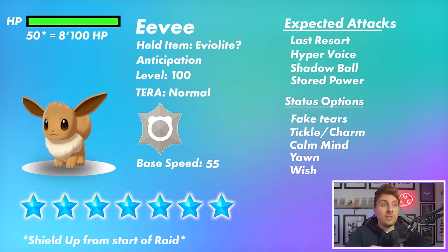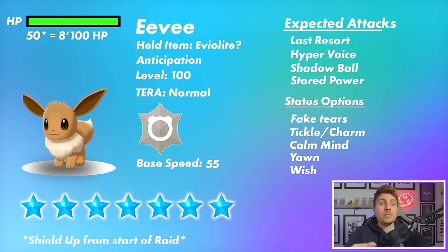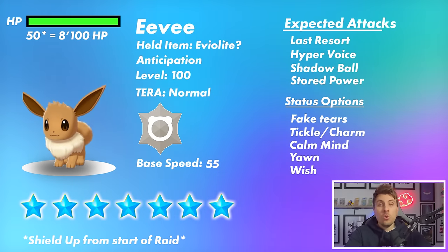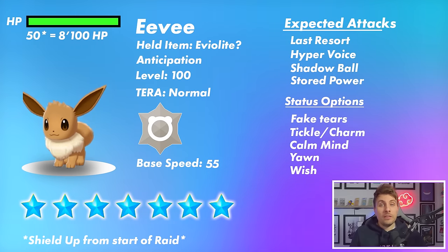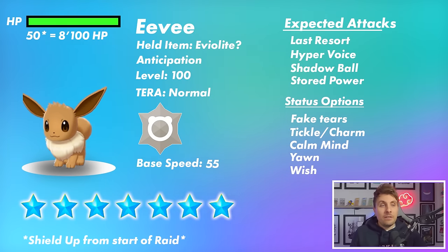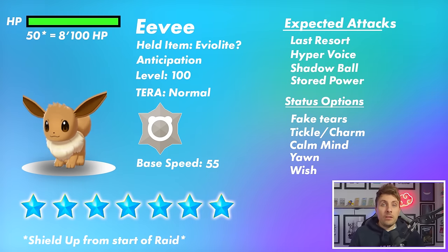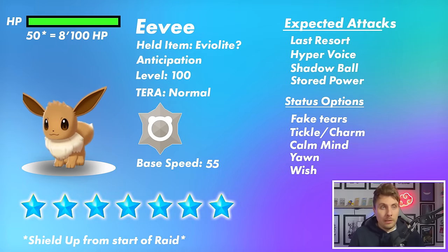Status options: Eevee gets Fake Tears, which lowers your Special Defense by two stages every time it uses it. It gets Tickle as well, which lowers Attack and Defense at the same time by one stage. Charm is another option, lowering your Attack by two stages. Yawn is something we're likely to see — it's a two-turn move that will put you to sleep. Wish is another option that could be problematic, acting as a two-turn recovery move throughout the raid.